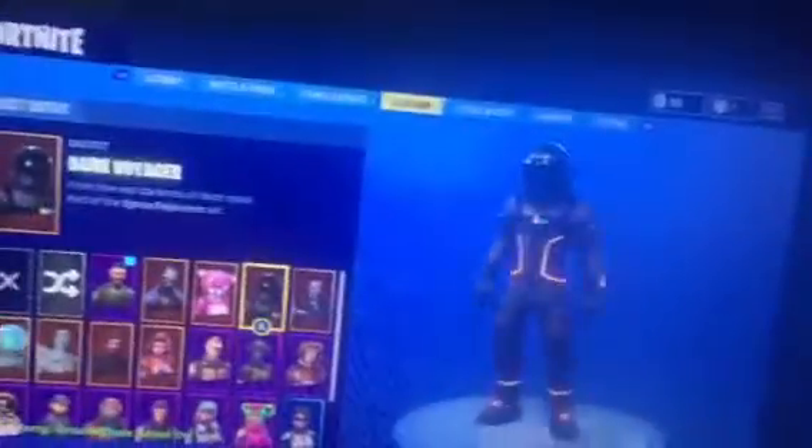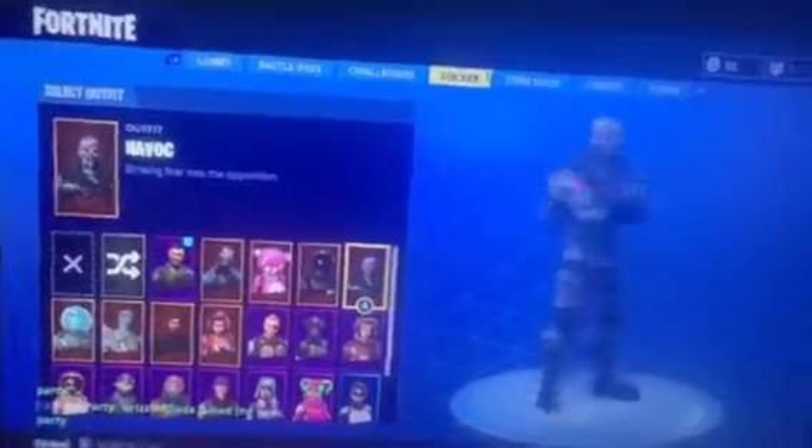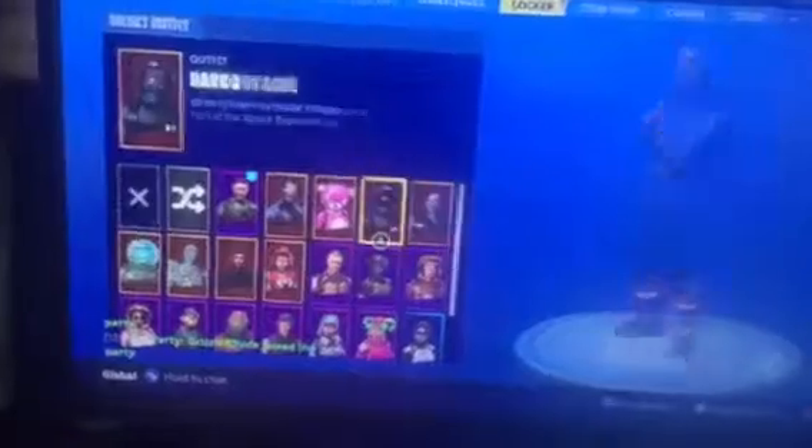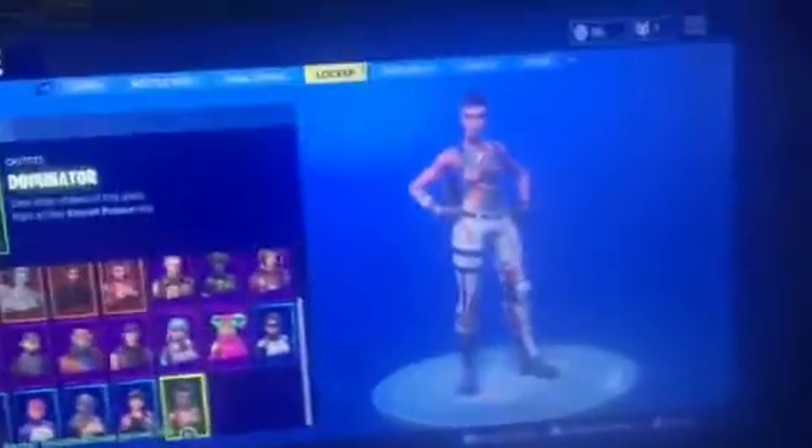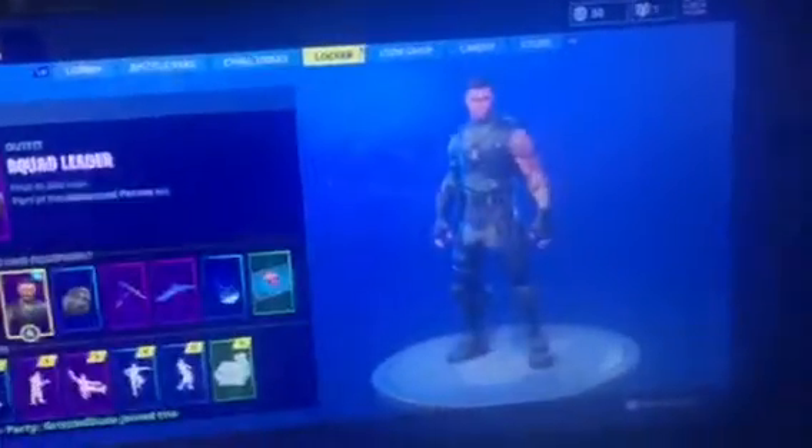Dark Voyager. Havoc. By far I would say Havoc is my favorite out of the epics. Out of the legendaries it would have to go to Cuddle Team Leader. Then for blues, Bright Bomber, and then for greens, Dominator. Okay, let's move on to back blings.